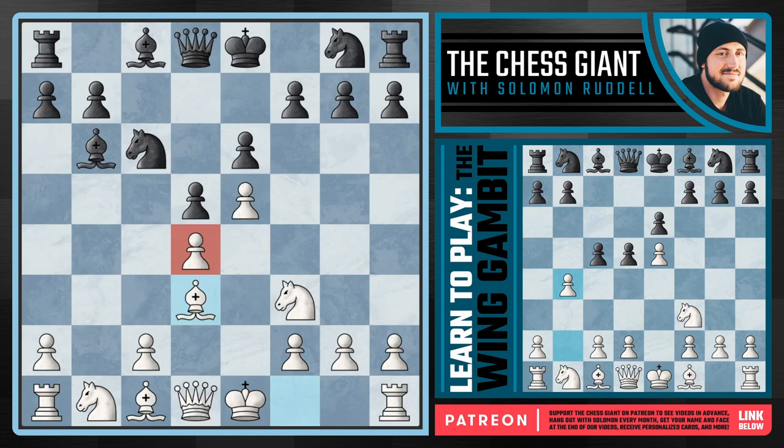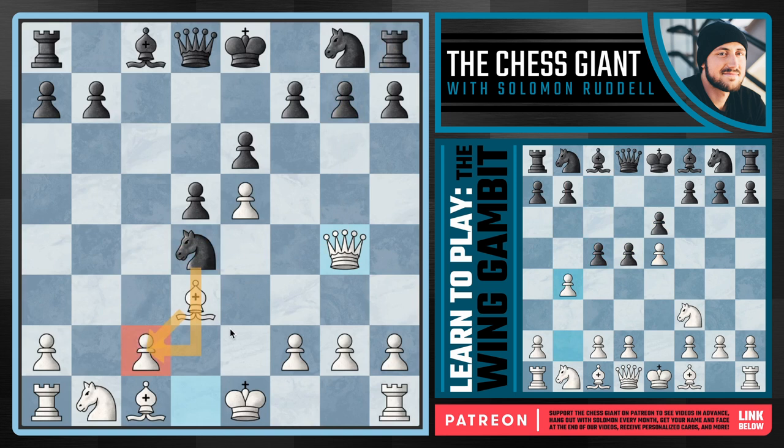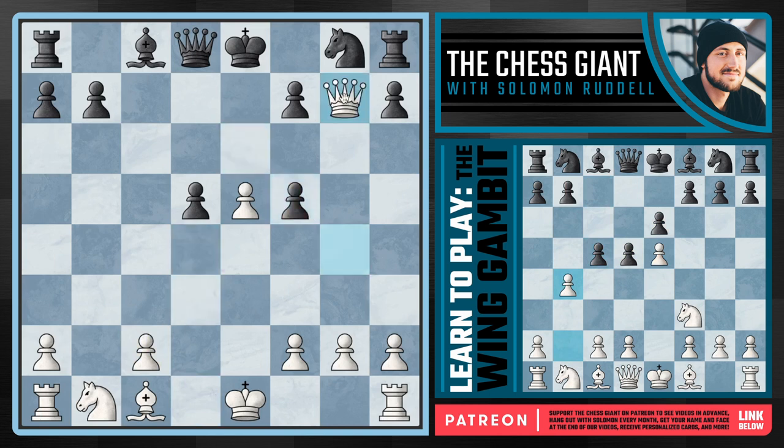Going back to Bishop D3, sometimes you may see Black take with the Bishop so the Knight prevents a check on B5, but now we have the powerful move Queen G4, attacking both the Knight and the pawn on G7. Notice when this pawn falls, so will the Rook. Black simply can't stop both. The computer recommendation is Knight takes C2, just getting something back. Even then we're up a piece for two pawns and up in development, which is great for White. If Black tries to hang on with Knight F5, we just take the Knight off, take on G7, and say thanks for the Rook. White is crushing this game.